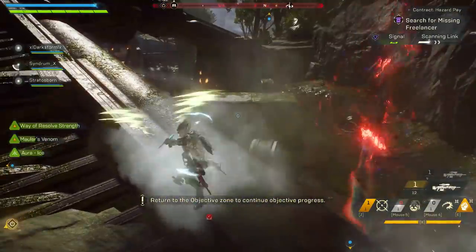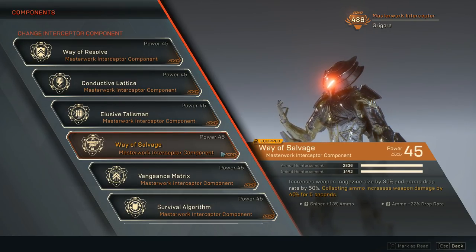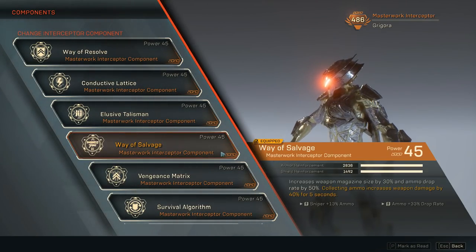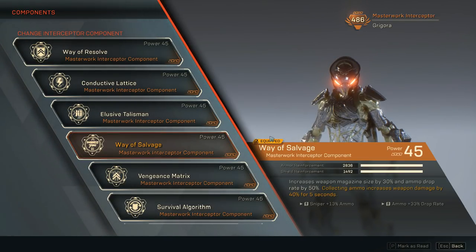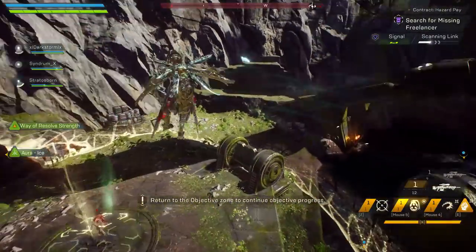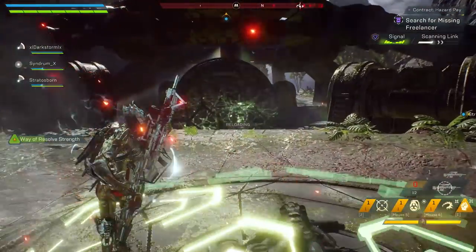We have Way of the Salvage — increases weapon magazine size by 30% and ammo drop rate by 50%. That's why we're never going to run out of bullets for our double Truth of Tarsis. On top of that, every time we collect ammo via triple dashing, weapon damage is increased by 40% for 5 seconds. And with Elusive Talisman, dashing 3 times instantly refills your magazine — and at the time of making this video, it also refills the reserve weapon's magazine.